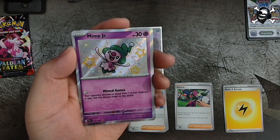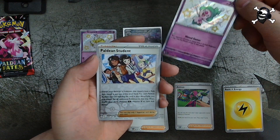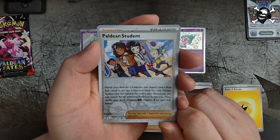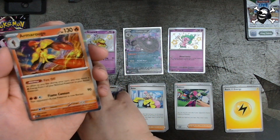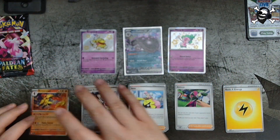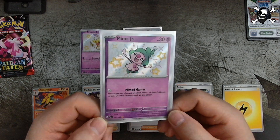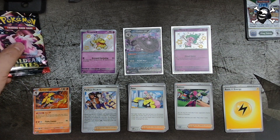I'm gonna put this guy in a sleeve in a second — we'll just keep going with the pack. Our Team Star student is our reverse holo, and our rare is Armarouge. I believe we already pulled this guy, but still a cool card nonetheless. All right, I'm gonna put that Maushold in a sleeve — give me a moment. There it is — heck yeah, we found a shiny, that's awesome! Very cool.